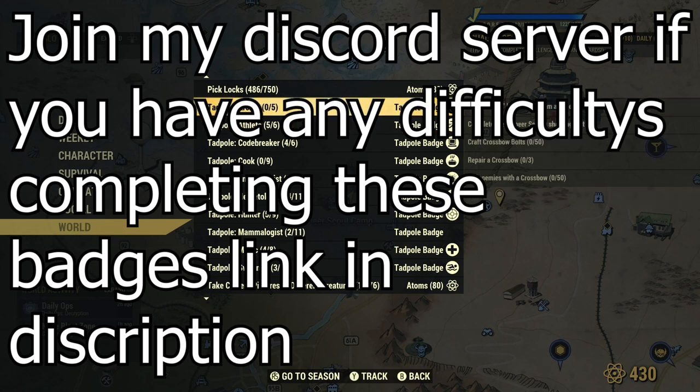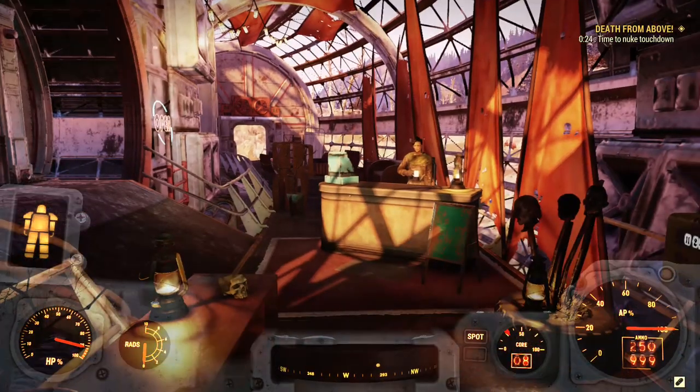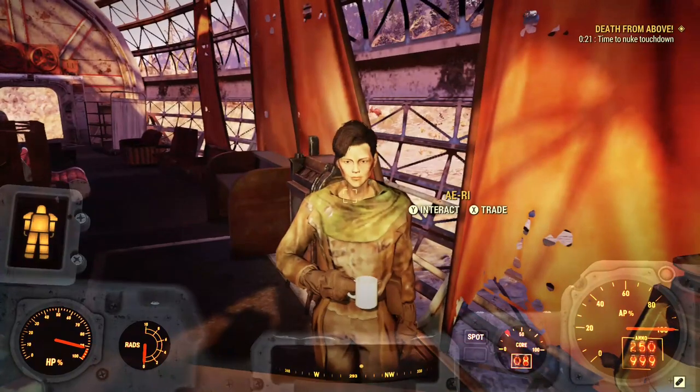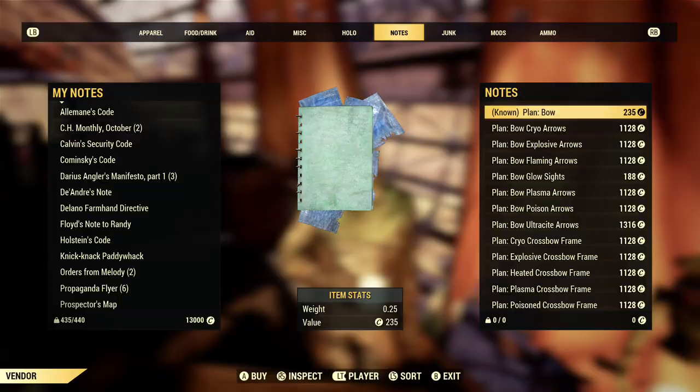First, the archer tadpole badge. I don't recommend doing this if you're not using a bow or crossbow as your main gun — it will be extremely hard. You need to be at least level 40 to complete these badges, and killing level 40, 45, or 50-plus enemies with a crossbow is going to be extremely hard. One tip: go for easier enemies like squirrels. Also, the trader up in Crater has a lot of crossbow and bow-related plans, so check her inventory as well.